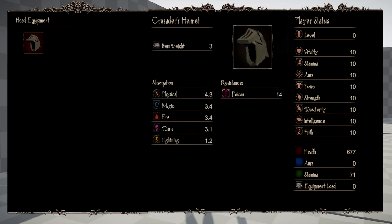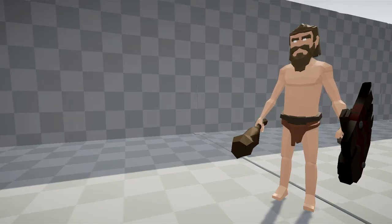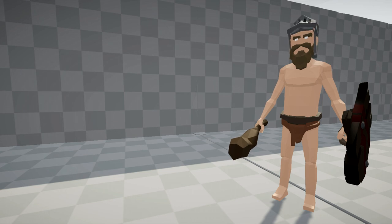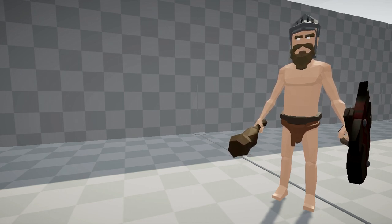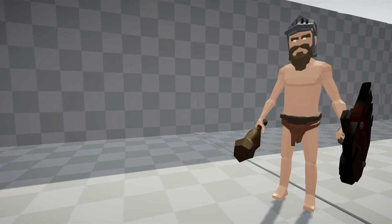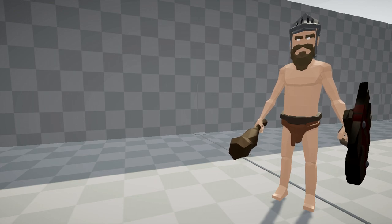As I click the head slot, the head equipment inventory screen will open and allow you to select one of the head equipment pieces you have in your inventory to assign to that slot. Let's go ahead and start assigning some equipment to our player's equipment slots. We have assigned the helmet, and now our player's defense bonuses will go up depending on the helmet's damage absorptions. So if a player gets hit, we take less damage depending on the helmet's stats.